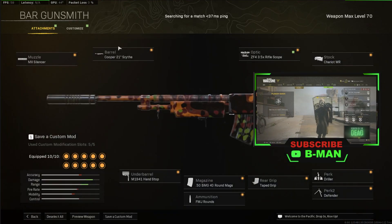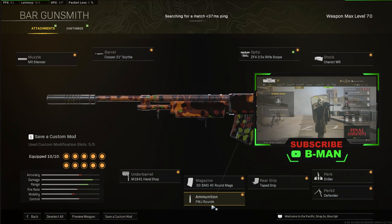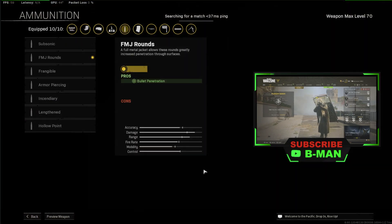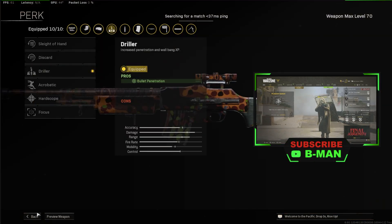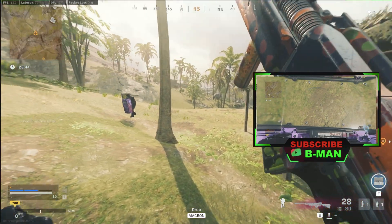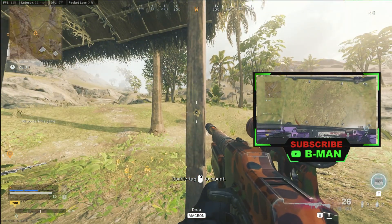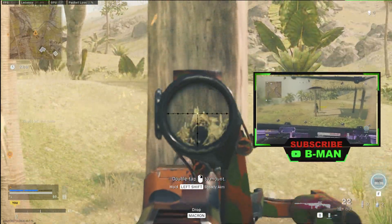This is the setup I've just tested and this did not do it, as you will see in this footage. This gun had three attachments that add extra penetration: the mag, FMJ rounds for bullet penetration, and a perk called Driller for extra bullet penetration. Even with all of that on, this was unable to damage the other player, even through that tree. It can do it through this little wood, but even with all those extra penetration perks, it couldn't go through that tree and it still can't go through the riot shield.